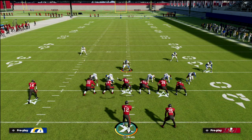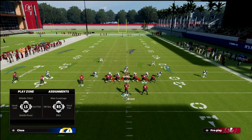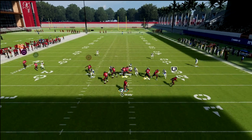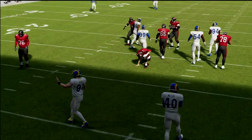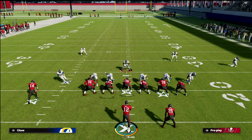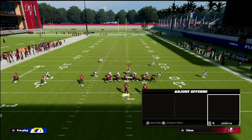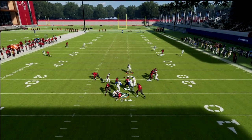To be honest with you, I wouldn't even worry about blocking it because the blitz is so good. The only way it doesn't come in is if you block seven. They're sending six and standing right over the A-gap, sending a good amount of people. If you block your tight end, it does pick it up and then you can do whatever.